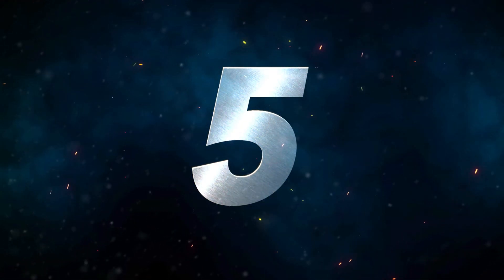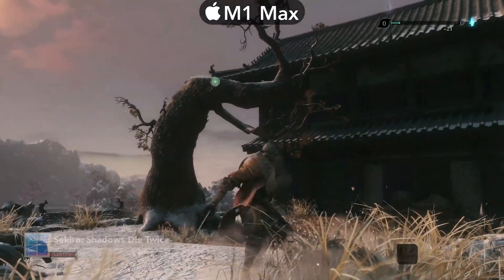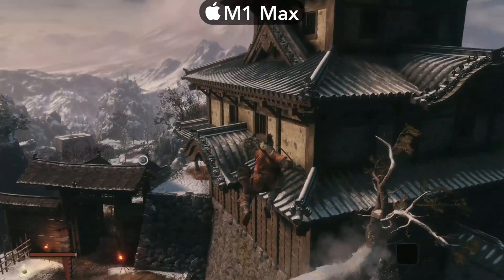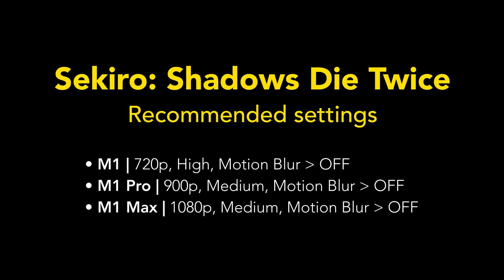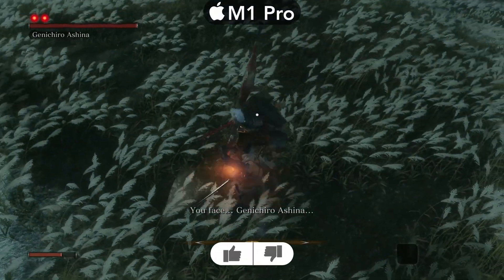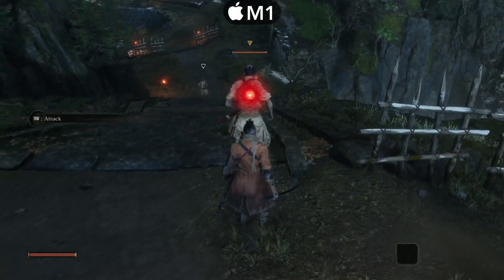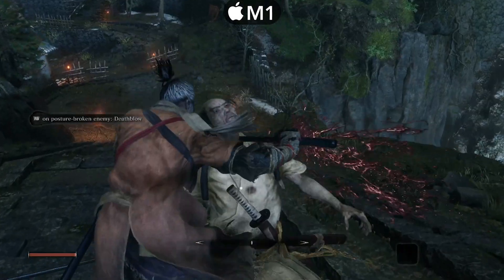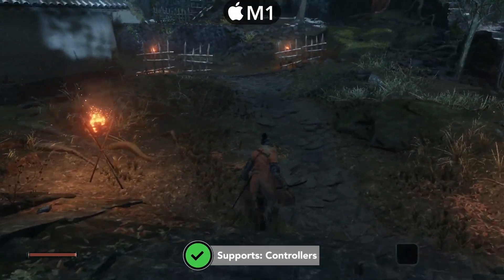Number five is Sekiro: Shadows Die Twice. Sekiro is probably the most satisfying action game I've ever played. When you master the controls, the combat is smooth and buttery and looks super satisfying — it's super hard though, but that is what you come to expect from FromSoftware. Like A Plague Tale Innocence, this one is quite demanding for M1. I think it's passable performance on every M1 chip — just make sure you follow my recommended settings on screen. The M1 Pro and M1 Max is ideal here to get 40 plus FPS. Sekiro revolves heavily around precise movement, so 30 FPS on the baseline M1 chip might be challenging for some, but if you play the game on PS4 or Xbox One, you should be fine. Make sure to turn off motion blur on every M1 Mac, because it creates game-breaking FPS drops in certain scenes.